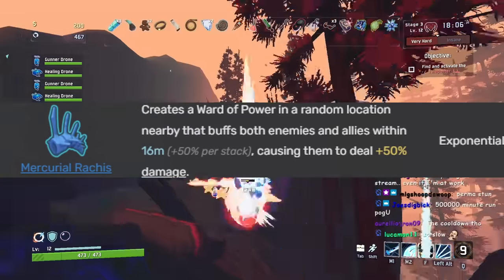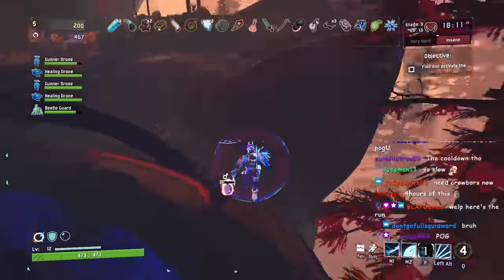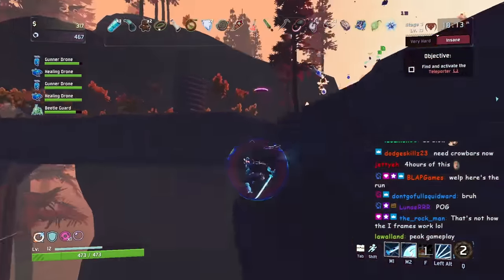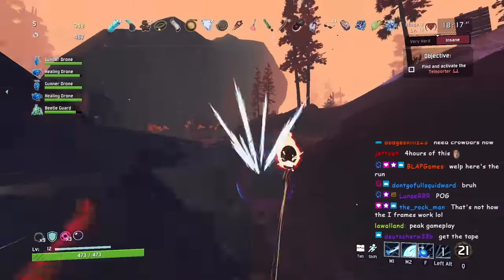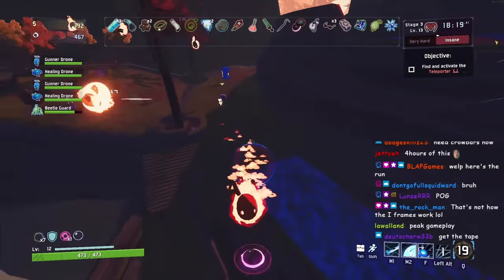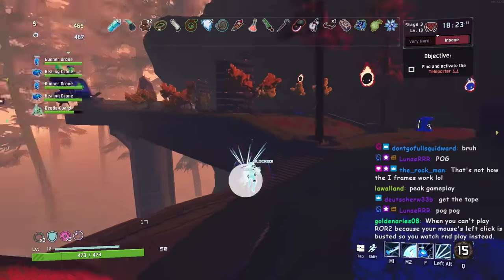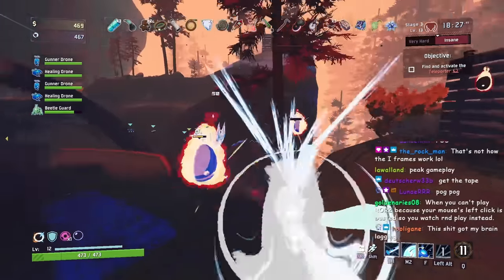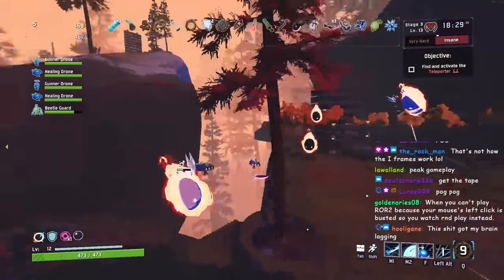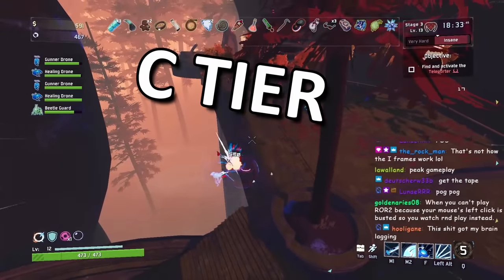Next up is the Mercurial Rachis. It creates a zone that makes you do more damage, but the downside is enemies inside it also do more damage. I consider this C tier. The zone is completely random, so it could spawn somewhere useless — like outside the teleporter — or it could directly boost all the monsters trying to kill you. C tier, avoid it.